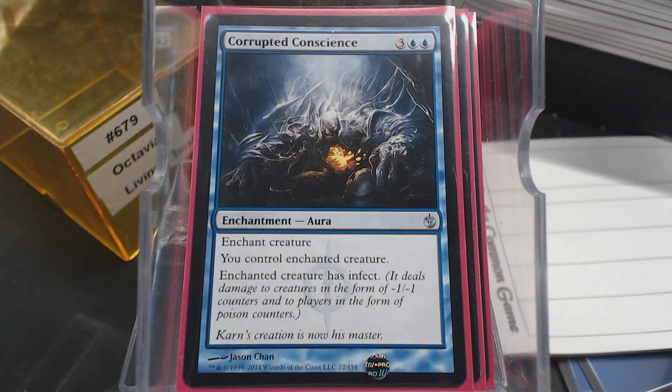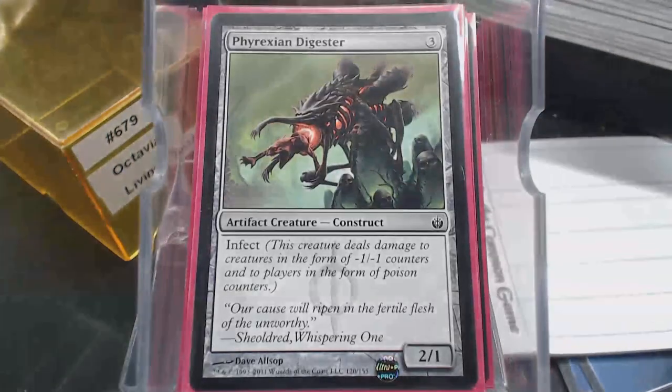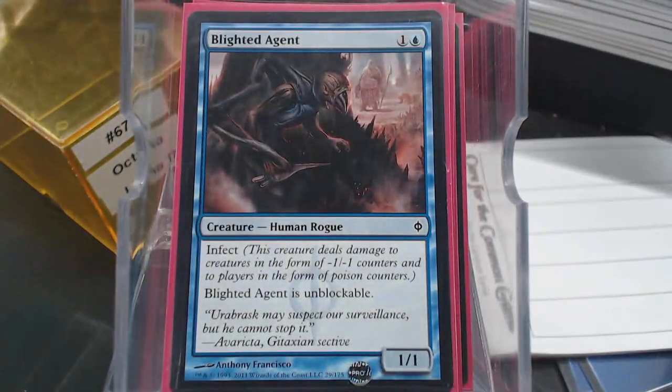And then the card that's going to give away our win con is Corrupted Conscience. That's right — this is mono blue infect. Whatever we steal is going to have infect. But what if it's not very big? Well, our commander Octavia doesn't care — she's going to turn it into an 8/8, just like the Viral Drake. Four mana for a 1/4 flying infect — how about four mana for an 8/8 flying infect? Phyrexian Digester. Blighted Agent though is living the dream — this is the card you want. Unblockable infect creature. Octavia turns it into an 8/8 once your graveyard is stacked.